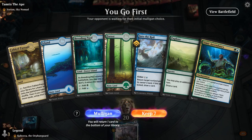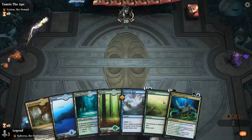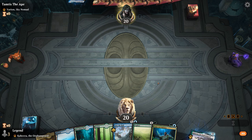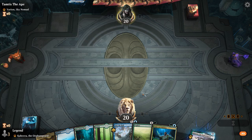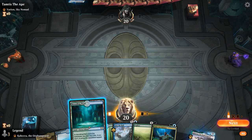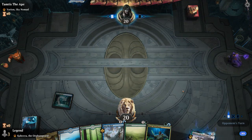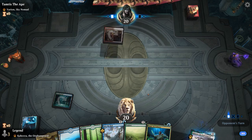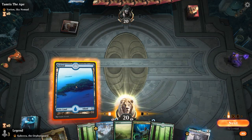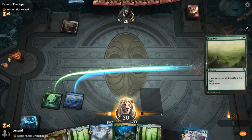Game 1: we're on the play with a fine hand. We have the Ascendancy but are missing Body of Research. We have some ramp and a bit of interaction, facing a Eurion Sky Nomads deck — typically a bit more controlling. We can afford to hold Fabled Passage in case of Brainstorm. For now we'll Explore.